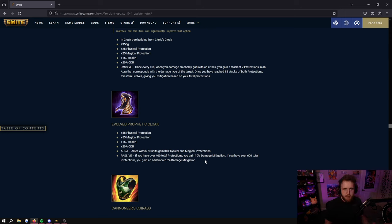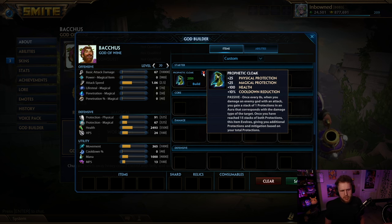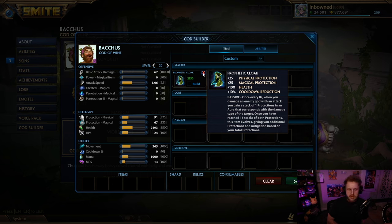In its current spot, Prophetic is now 25 protections of each, 100 health - so it's lost 50 health - and 10 cooldown, losing 10 cooldown there. Then once every eight seconds when you damage an enemy god with an attack you gain a stack of one protection and an aura that corresponds with the damage type of the target.